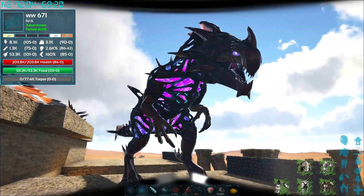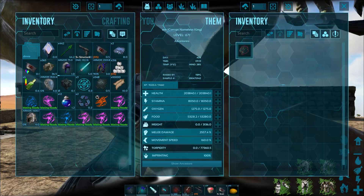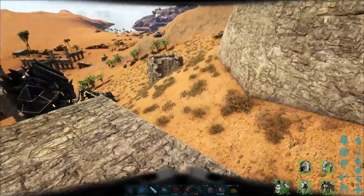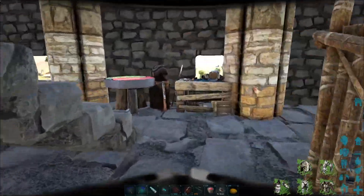We've got our WW671, a really cool Corrupted Reaper. We wanted to do the Alpha Reaper evolution, but we're just not there in terms of gems. I was going to spawn the gems in, but I don't want to cheapen it — you need 5,000 of each of the gems.